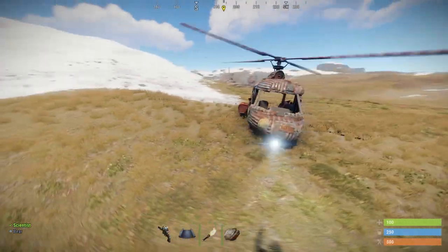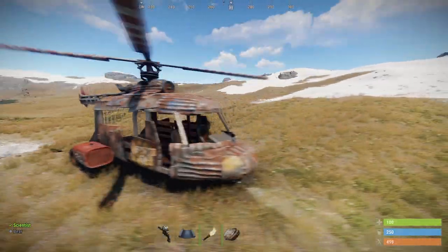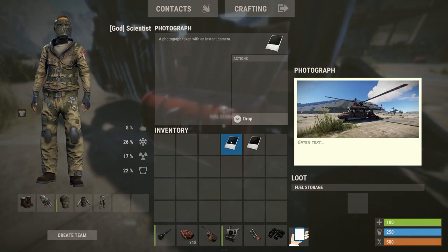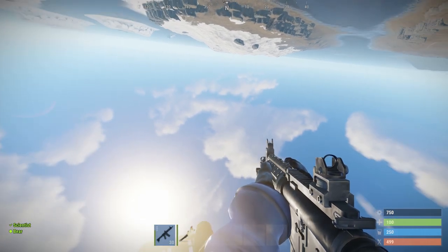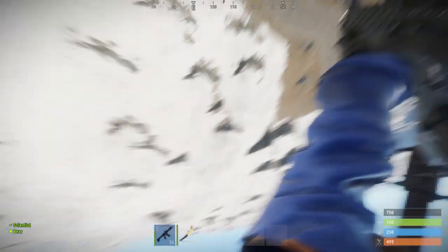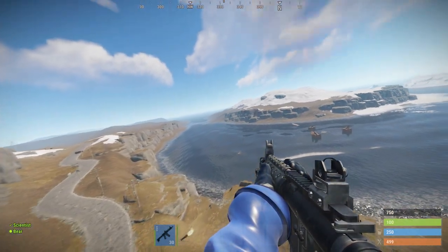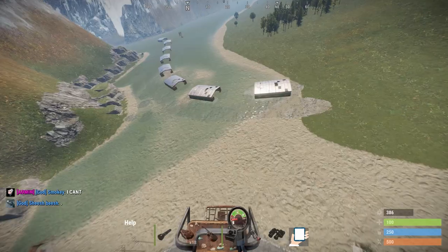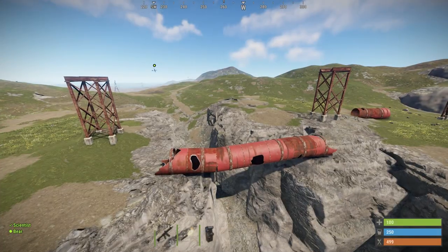To counteract rotations, steer the mouse with hard movements in the opposite direction. Personally, I prefer flying the Scrapcopter over the Minicopter, though I seem to be alone in that opinion. In case you lose control and are about to crash, this doesn't have to be the end — just wait until you are almost at the ground and in the last moment press the space bar to leave the helicopter. The helicopter will crash, but you will survive.